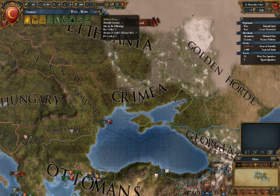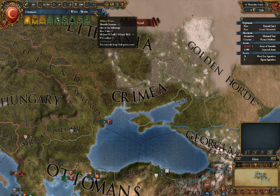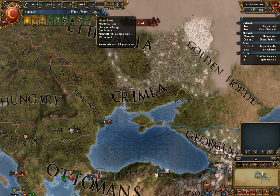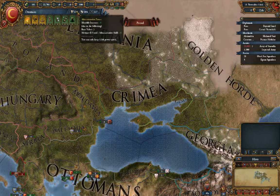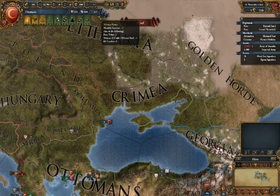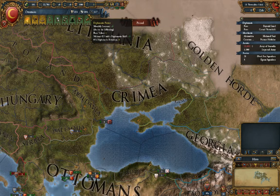These three things right here are your second most important things to keep an eye on: your admin power, your diplomatic power, and your military power. If you notice, they all have different monthly increases. The first ruler you get is extremely skilled, which gives a ton of this stuff. Pretty much every building you build, every diplomatic decision you make — everything except building and maintaining an army — requires the use of these. These are also how you deal with tech.